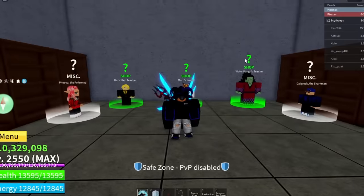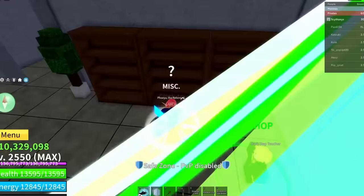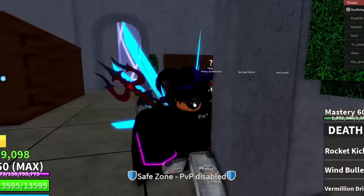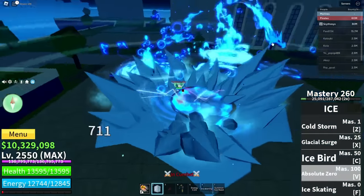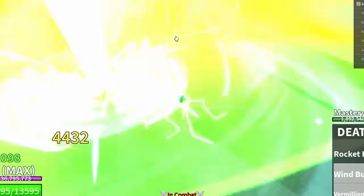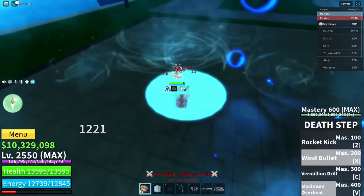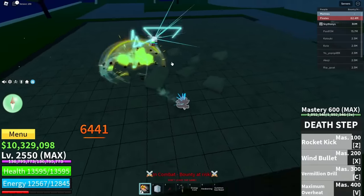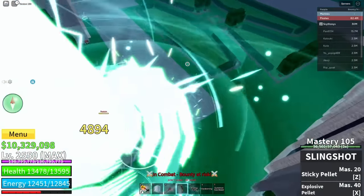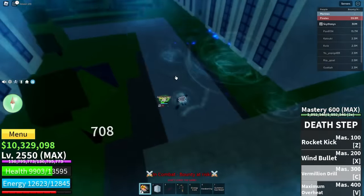For the next fighting style, this one should be actually pretty OP — it's death step. It's going to be really good, so let's just go. We already have someone right here — it's actually a 15 million bounty. I did not know what I'm doing. Let's do that — you got hit once again. Cold storm — and all that actually worked.